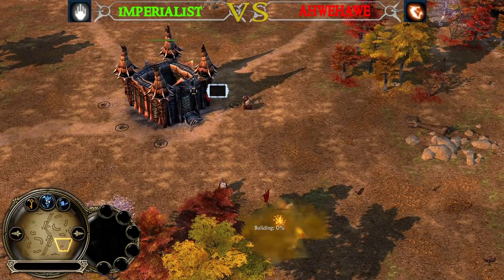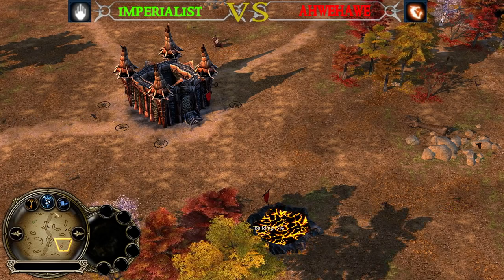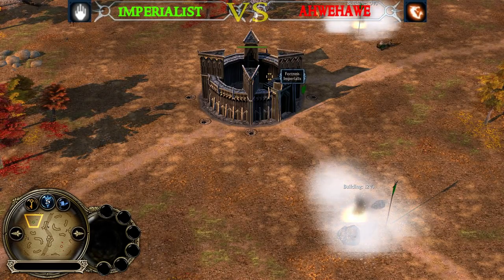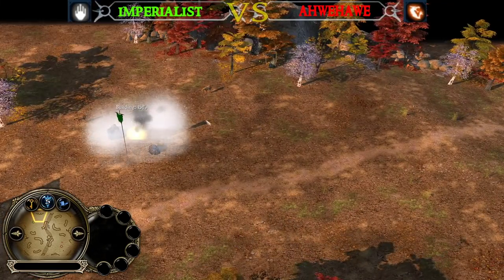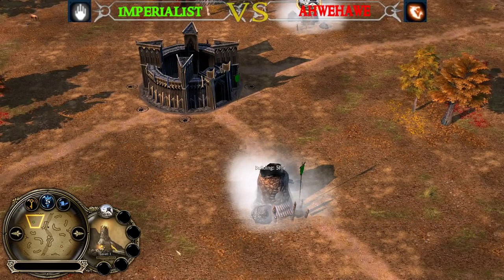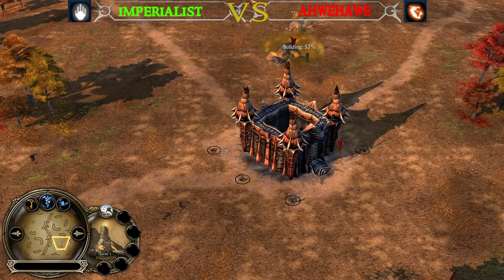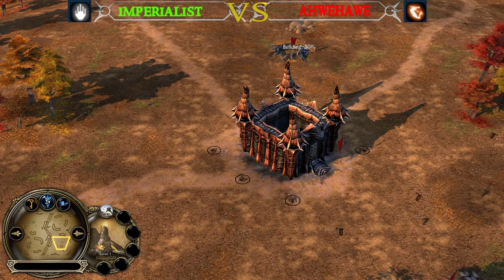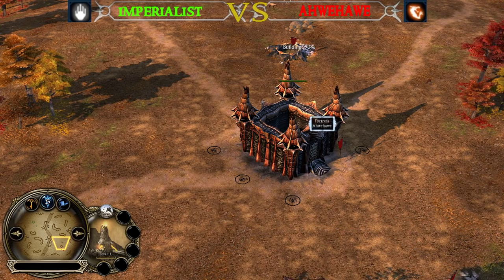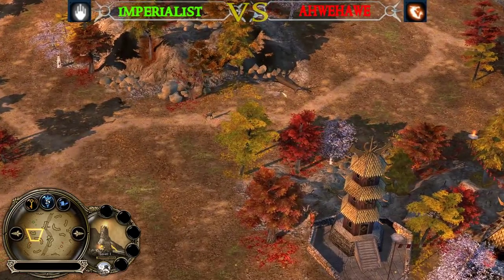On the bottom right side of the map we have the red Goblin player Ave Ave, and his opponent at the top left side is the green Isengard player Imperialist. This is patch 2.02 version 8.4, the most recent patch right now. It's a great matchup — Sakura Forest 2 seems kind of small but it's actually a good map for the Goblin faction because there are so many spots you can hide your tunnels.